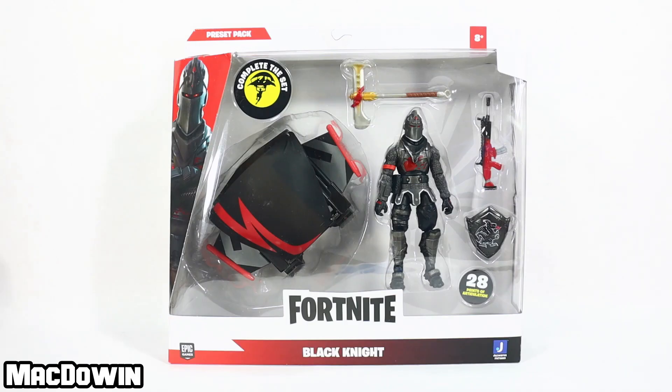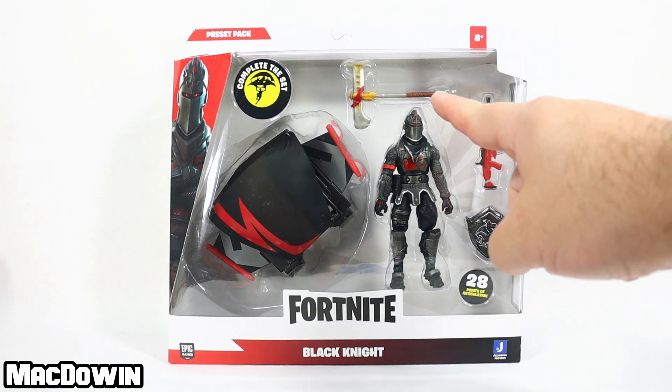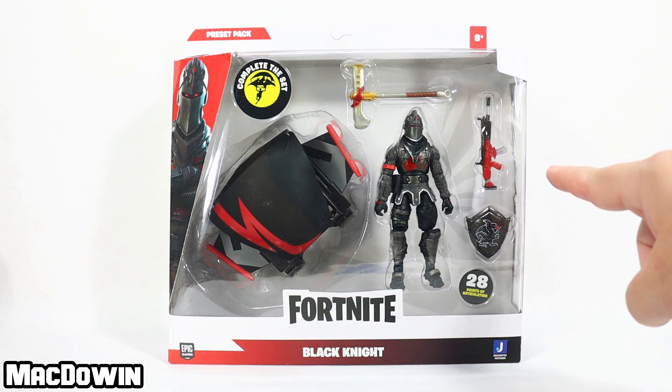Hey, McDowen here. Today we are taking a look at the 4-inch Fortnite Black Knight preset pack from Jazwares. Just like a saved preset in-game, this set contains a figure, a harvesting tool, a back bling, a weapon wrap, and a glider. I got this from Amazon for $19.99.